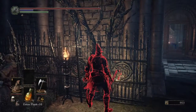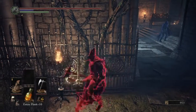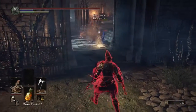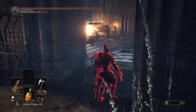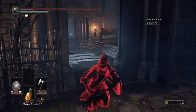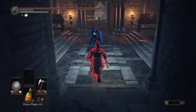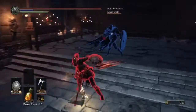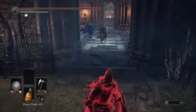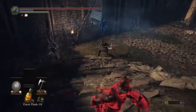Here we have an invasion already in progress. I trimmed out the first few minutes because it was pretty boring. Essentially it's a lone host and one of the Blue Summons. The Blue Summon seems to have somewhat of an idea of what he's doing — he's switched back and forth from that larger shield to assess things, so I'm a little worried about getting parried. This is a slower axe.